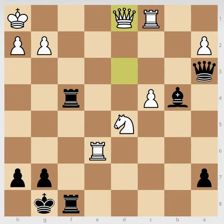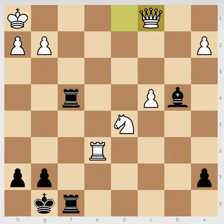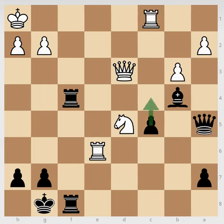After queen takes c1, if black takes the queen then it's checkmate. And if not, we are threatening the queen and also threatening checkmate, so white can resign here. So c4 is a very good move. I hope you liked this video — please subscribe to my channel for more videos, and thank you for watching.